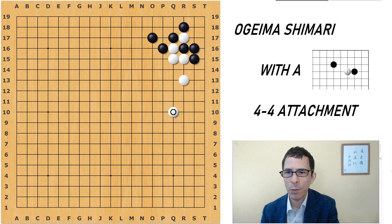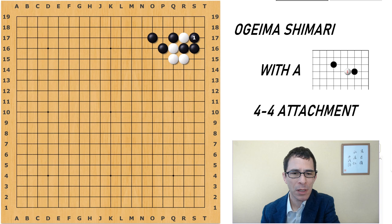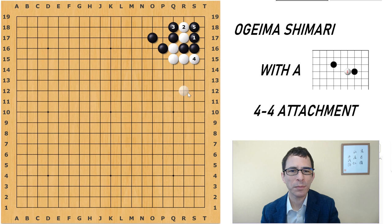Let's take a quick look at the other variation. When White cuts here at the 3-3 point, Black can also capture from this side. But this makes Black just slightly weaker towards the left, because White can always play at A. When White plays here again, Black has two directions from which to capture this stone. If Black plays here, that means again that White will be getting this free forcing move and will get a nice position on the side.